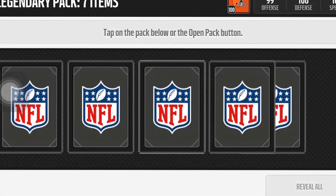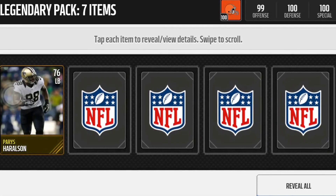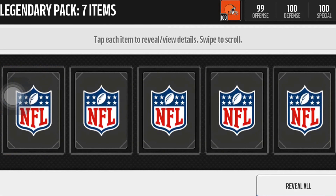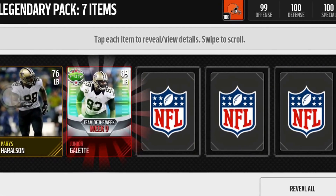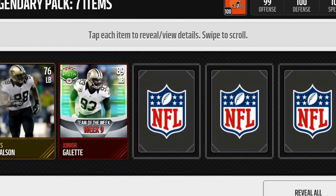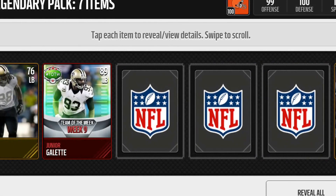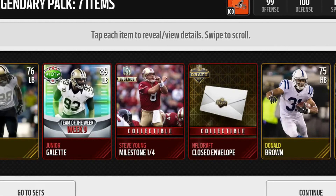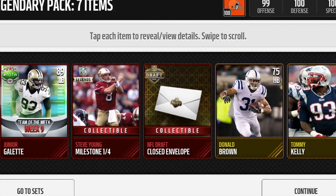We can have better luck with the second pack. Terrence Harrelson, Tyrone Crawford, Junior Gillette — and got an Elite! Team of the Week, a linebacker. Tommy Kelly. Steve Young Milestone, Donald Brown, and NFL Draft Closed Envelope.